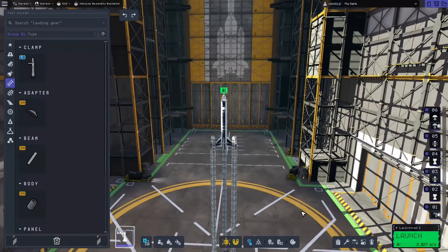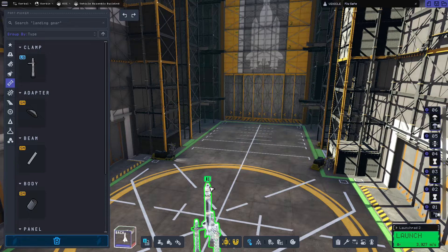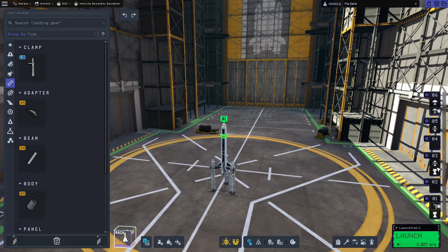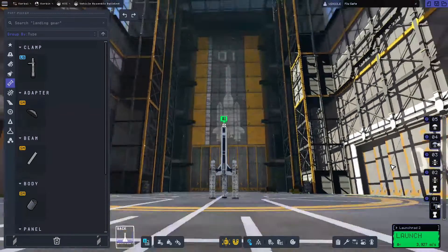That is pretty much all you need to create a rocket for getting into orbit. I'm going to lower it down a little bit, and because we have more stages now we need to organize our staging stack. We'll put the main engine in with the launch clamps, put the Terrier engine in with the decoupler on top of the first stage, and split up the parachutes as well, then clean up the staging stack a little bit.